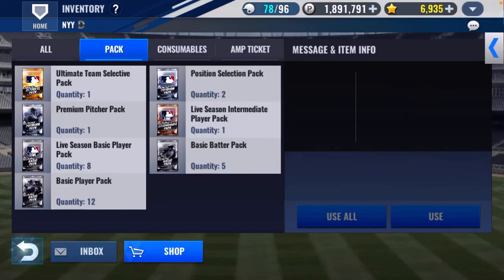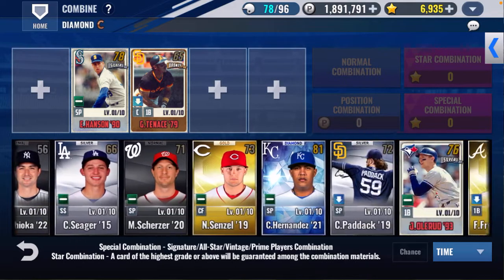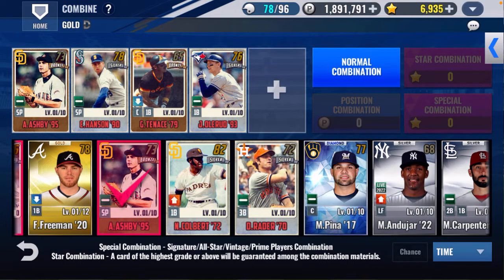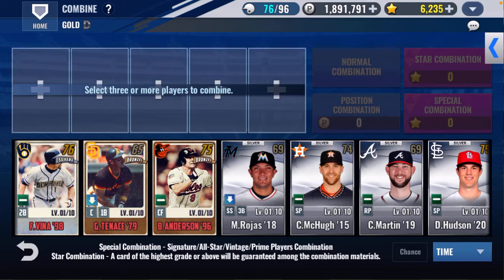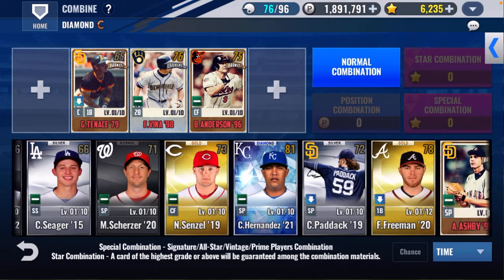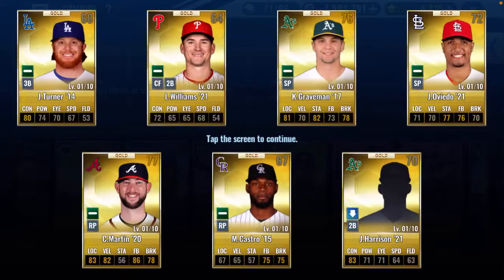We're going to do a vintage combo. Let's see what we can get — I have a couple I'm going to hold onto, like John Olerud and Ashby. We'll do a special combination for 700. It took two out of that — so I'm definitely going to get a silver. And I get Fernando Vina. We'll do a normal combo on the next one with Ashby. Let's see what we get.